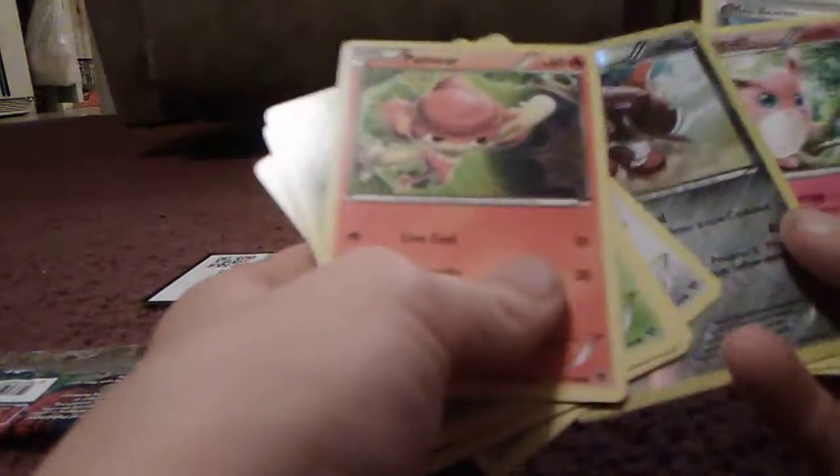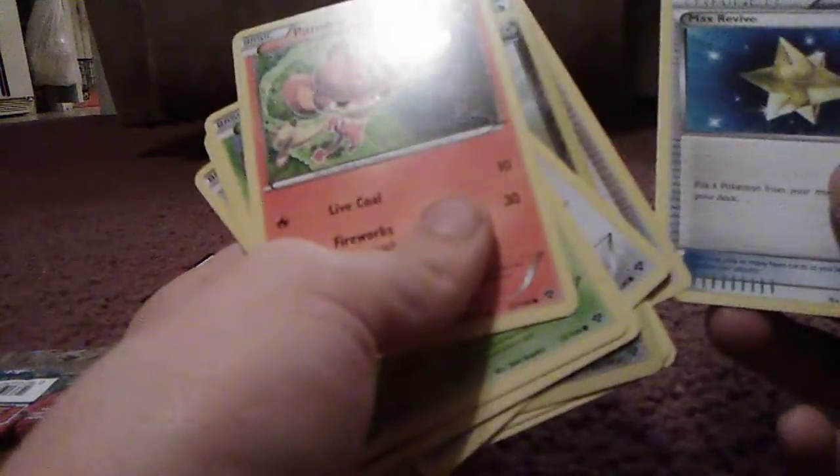Let's start with XY Base — let's just open it and see how it goes, see if we get anything good. Here's a code card. We got a Max Revive, so yeah. On to the Phantom Forces pack.